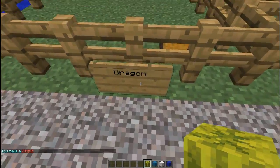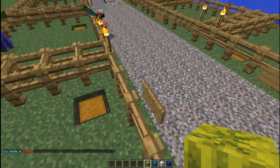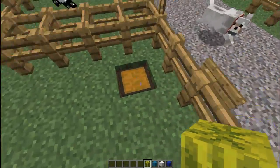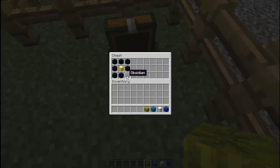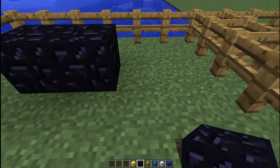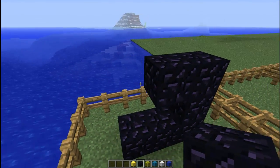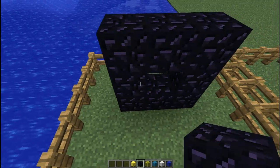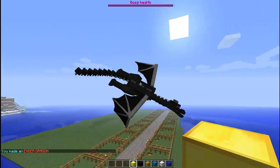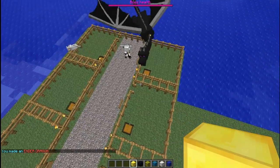Last but not least we have the dragon. There are permission nodes for this, so if you want this on your server you don't have to give your players the ability to make a dragon, which could be bad. You're going to set obsidian all around like this, then pop a gold block in the middle, and it will create a dragon which will then demolish everything.